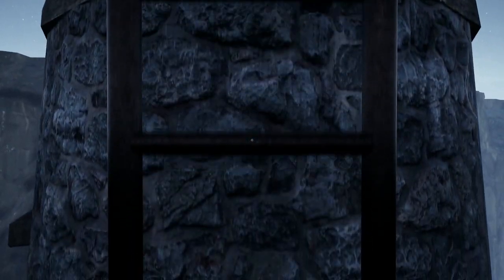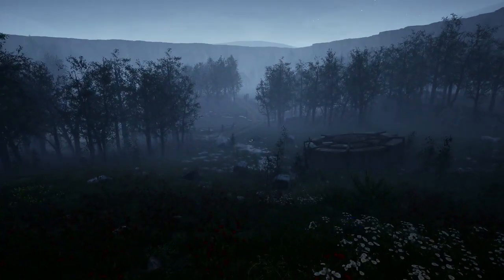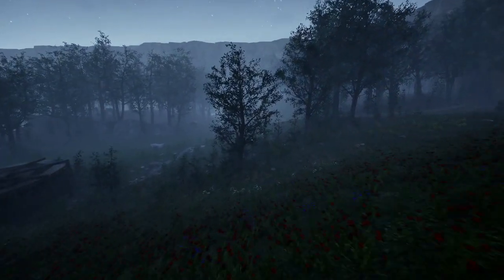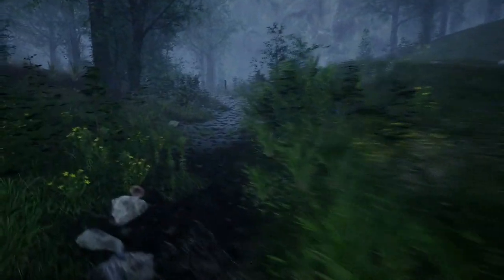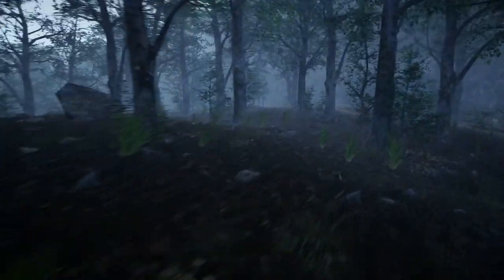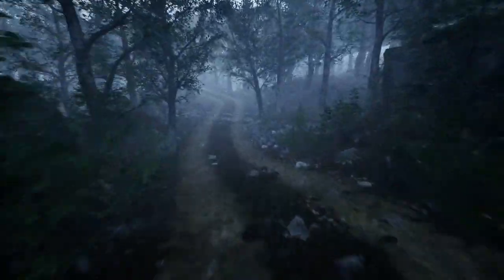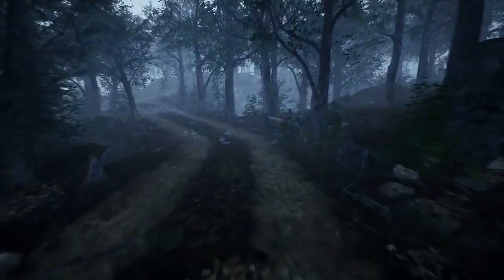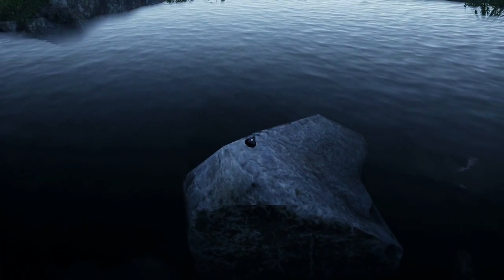Ensuite on va marcher un peu tout droit jusqu'à tomber sur un lac. Dans ce lac se trouve un caillou sur lequel sera posée notre troisième figurine zombie. Vous descendez et vous allez tout droit, partez un petit peu sur la droite, il y a une sorte de petite rivière. Suivez gentiment cette rivière, montez un petit peu en hauteur à travers les bois jusqu'à tomber sur un chemin de terre. Sur ce chemin de terre, il y a un lac sur votre droite. Vous allez pouvoir sélectionner la troisième figurine qui se trouve là sur ce caillou.